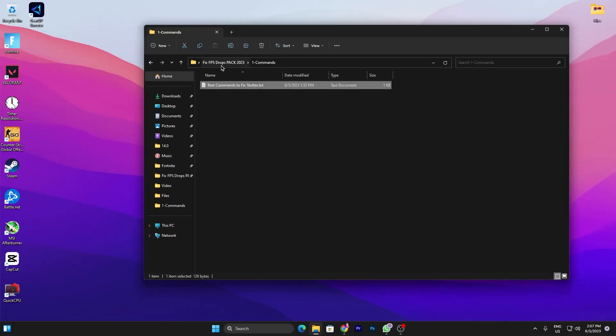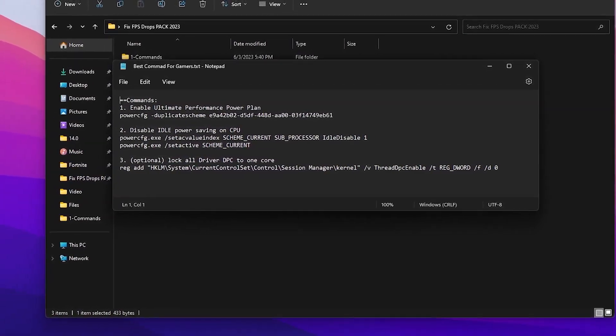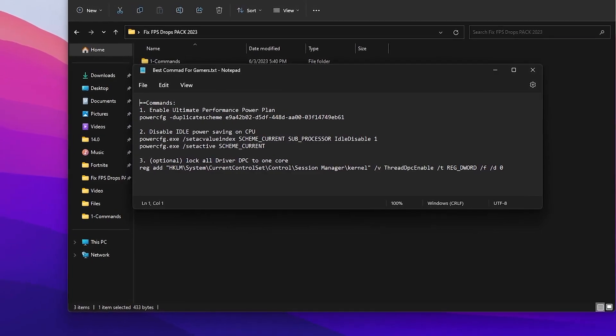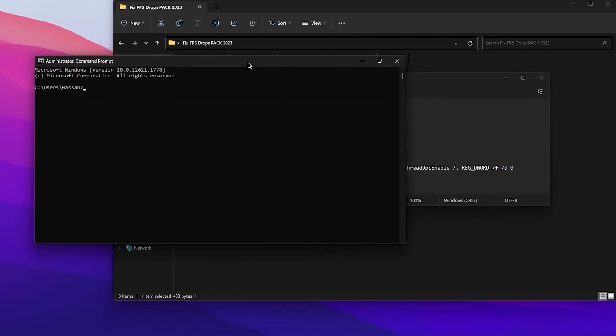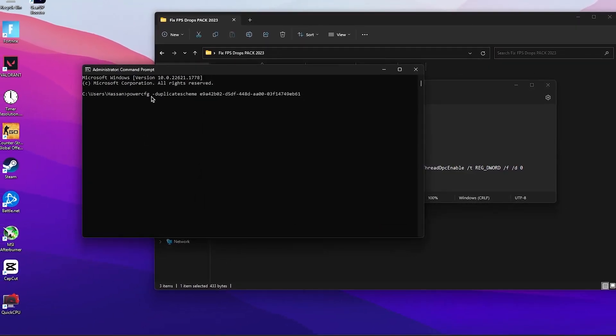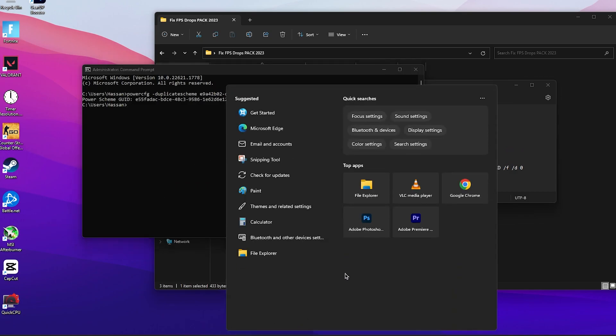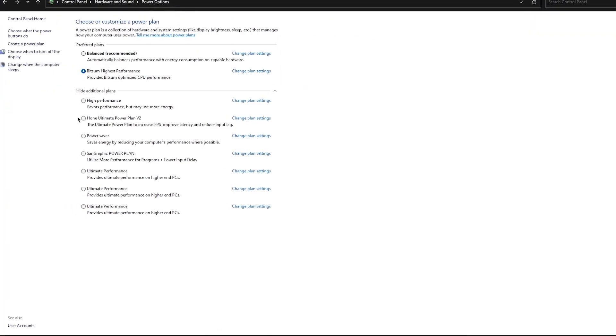Go back to the main directory of the boost pack, open the last 'best commands for gamers' folder. Inside you'll find commands for your power plan — for disabling CPU idle power saving and locking driver DPC to one core. Open CMD as administrator. Copy and paste the first command to enable the Ultimate Performance power plan and press Enter. Then go to Windows search, search for 'power', go to 'Edit Power Plan', then 'Power Options', and select 'Ultimate Performance'. Close the power plan settings.